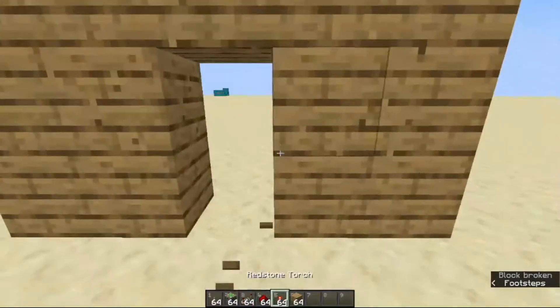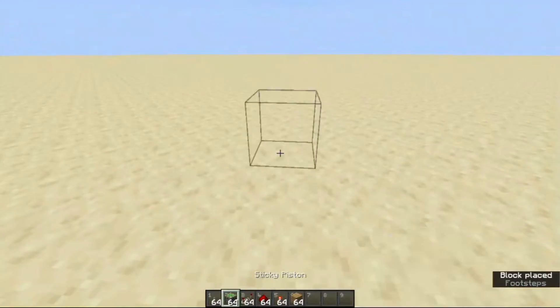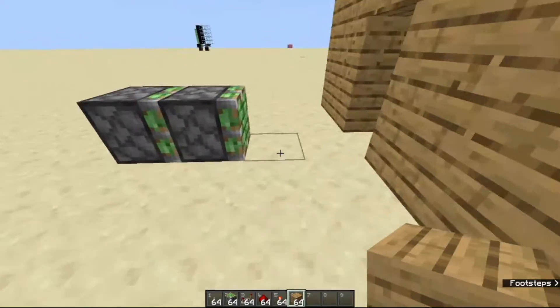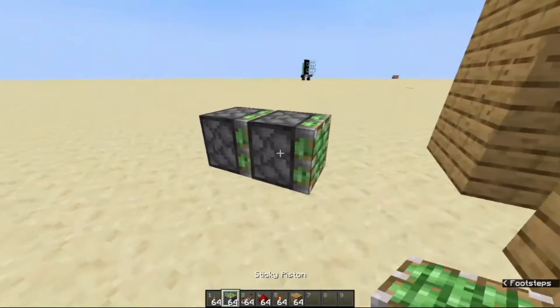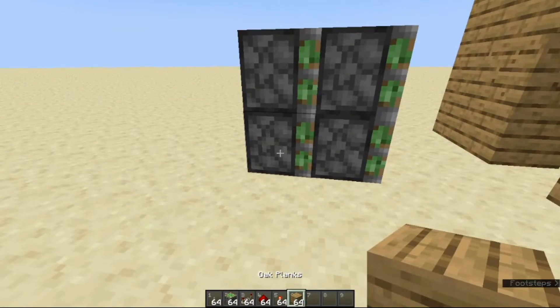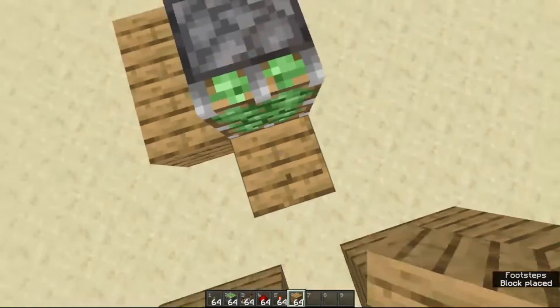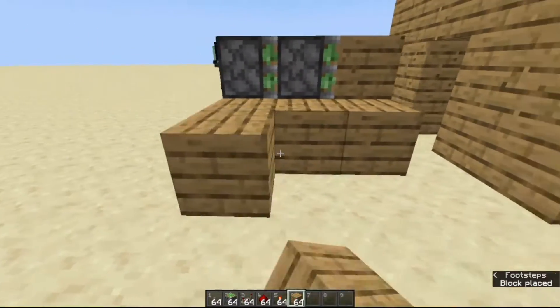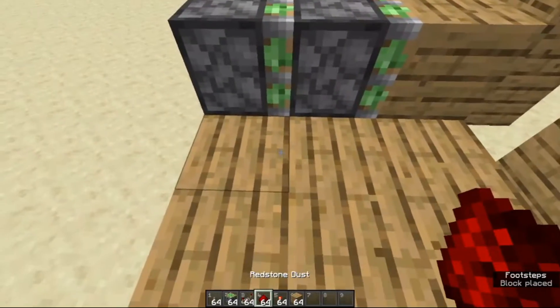First we are going to select out our middle block. Then we are going to place two sticky pistons like this, then two more on top of the sticky pistons. Then we are going to place two more blocks like this, a block like this, and three more blocks like this — so it should look something like this.